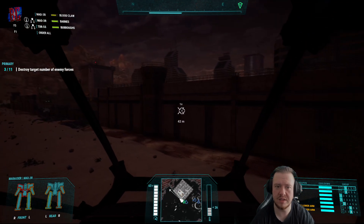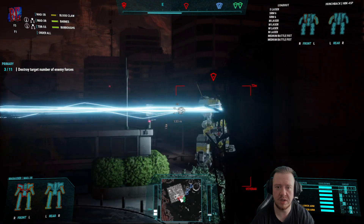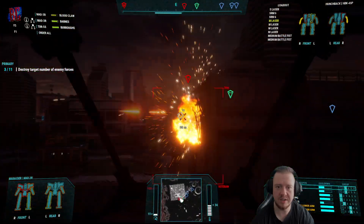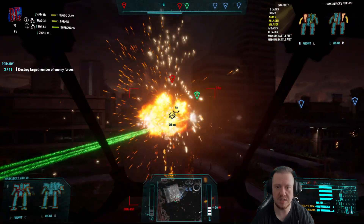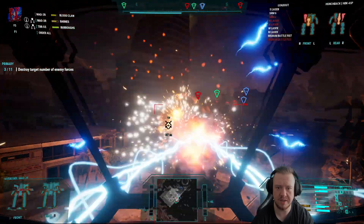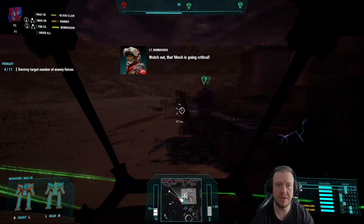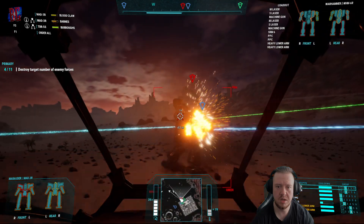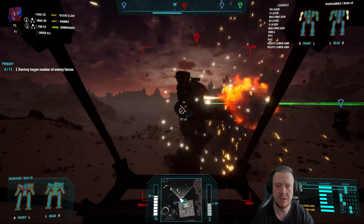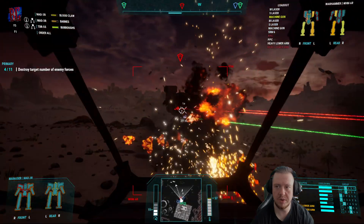Hunchbacks have one nasty gun but the rest of the mech is relatively safe, so if we take out the nasty gun we can focus on the nastier War Hammer. It's in its torso so we need to take out that torso — we've got the arm beside it. Can't see, don't want to hit my own guy. Oh, he's gone completely — brilliant! Now let's take out this War Hammer. He's got a very similar loadout to me — the two PPCs are his main weapon as well. Got rid of one of them.